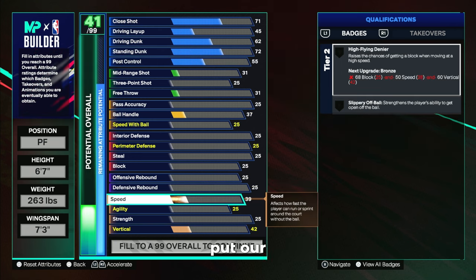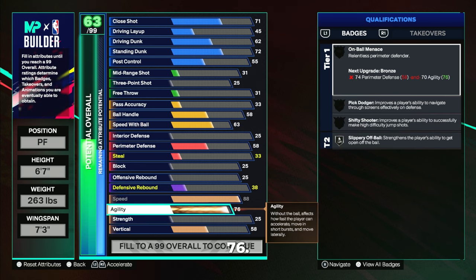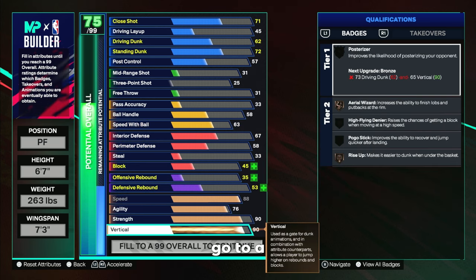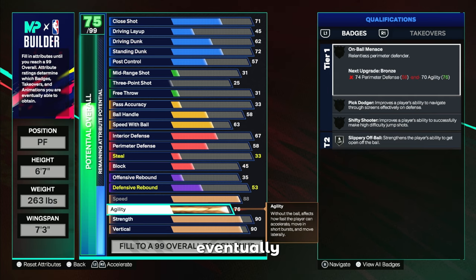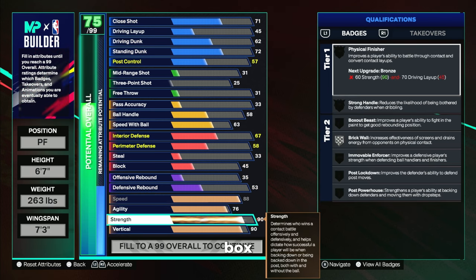We're going to put our speed all the way up to an 88, and then our agility is going to go up to a 76. Then we're going to put our strength to a 90, and our vertical is going to go to a 90 as well. We will eventually be cap breakering our strength to get 91 strength for Brick Wall and Box Out Beast.